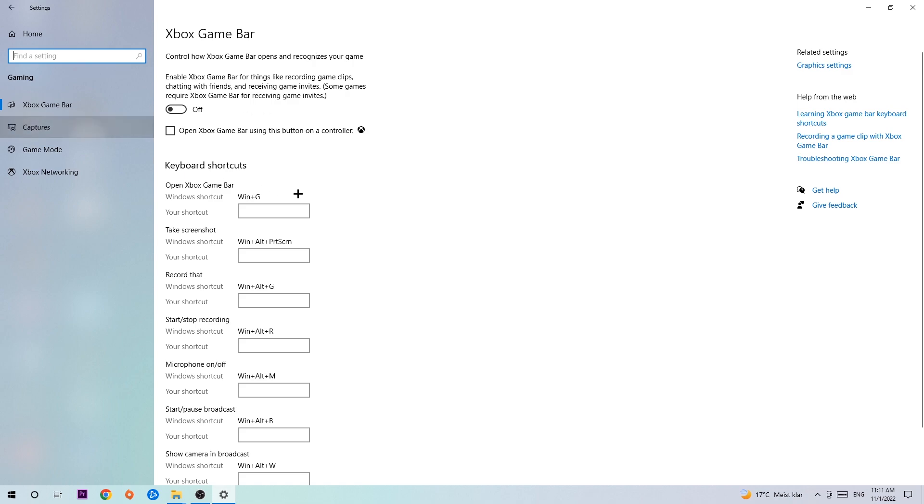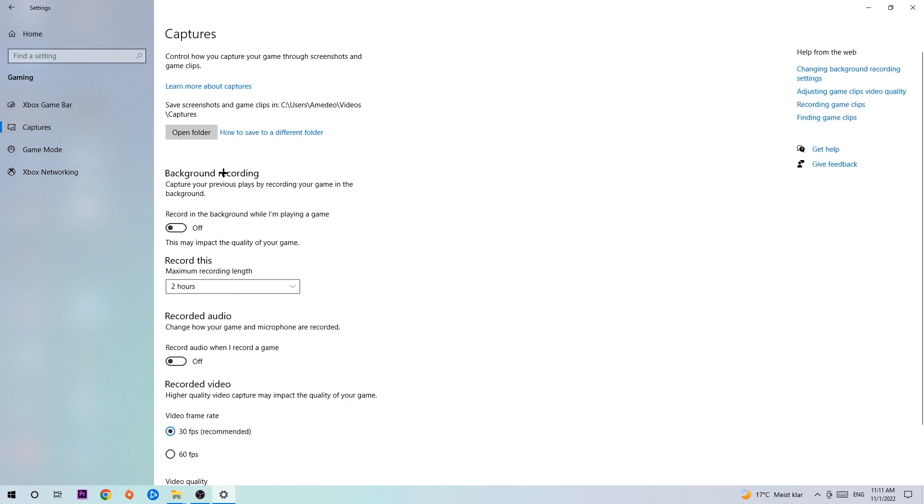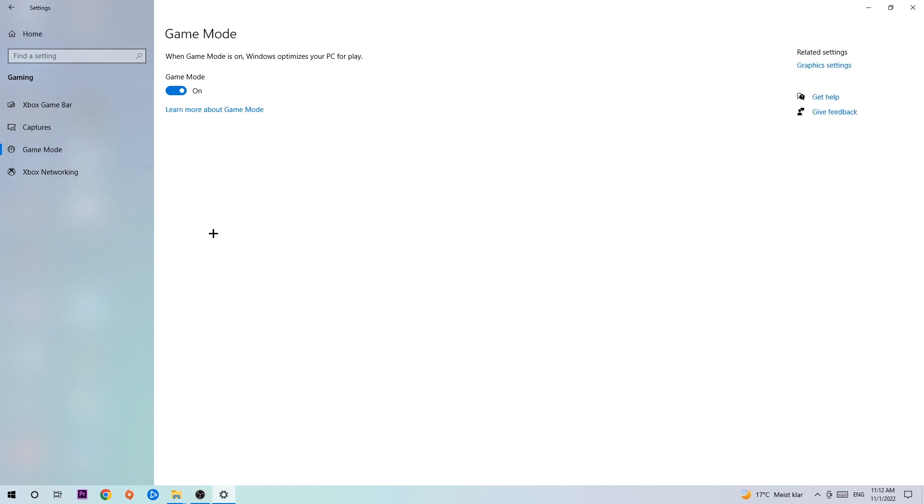After turning off the Xbox Game Bar, hit Captures. Stick around background recording and turn off 'Record in the background while I'm playing a game,' because recording in the background — especially on low-end or bad PCs — will impact your performance really badly.